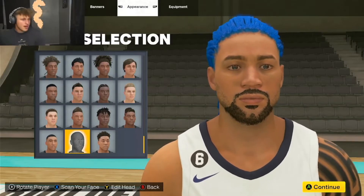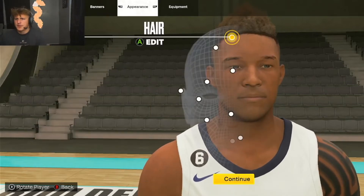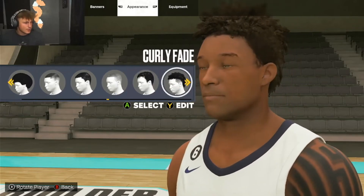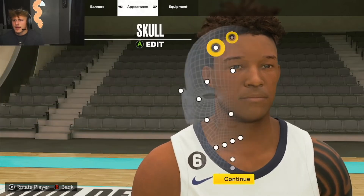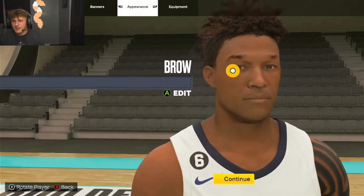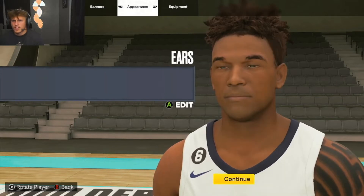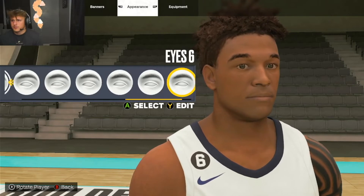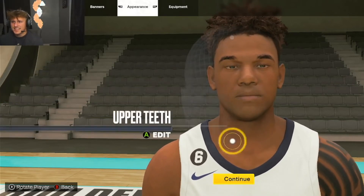Now here comes the hard part - we are going to make him look like Patrick Mahomes. I got his face right here. For hair, we're going with a curly fade - this looks like what he's got. Let's edit it - his hair is light. His eyebrows come all the way around, they're thin. His skin tone is a little bit lighter so we'll have to fix that.